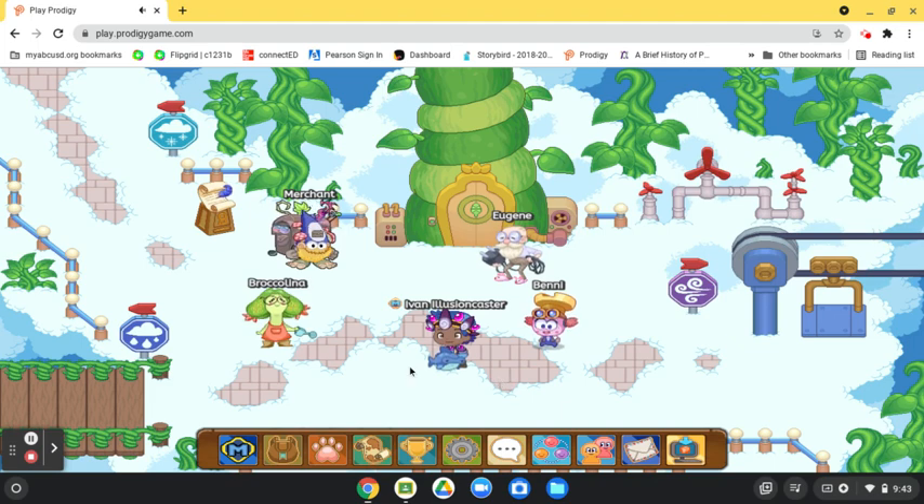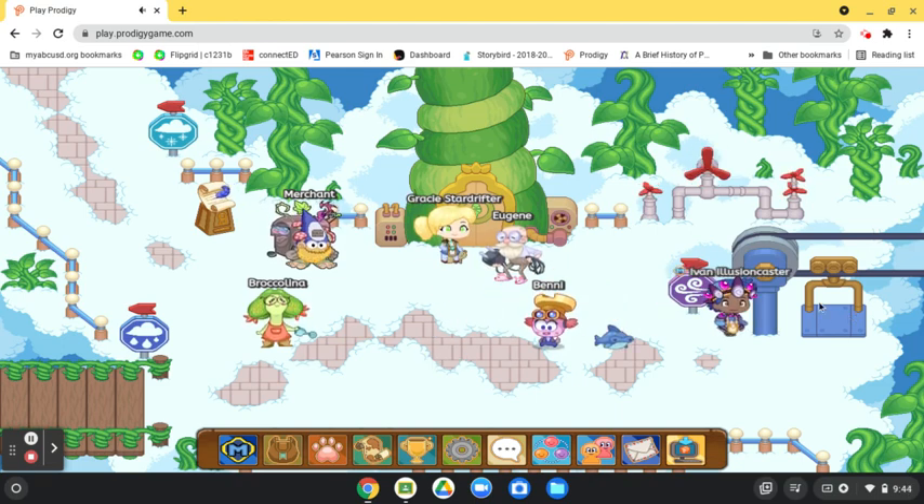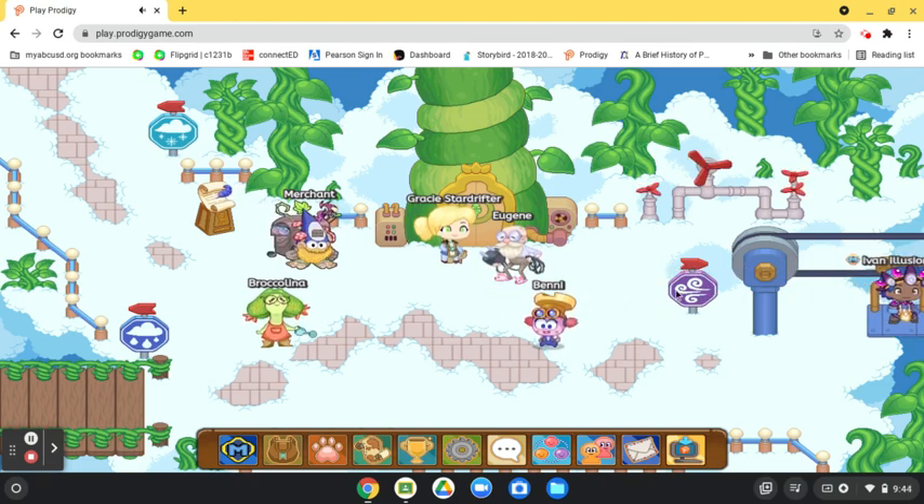I'm going to be showing you guys how to catch a Nebluff. What you want to do is go to Skywatch — I'm already in Skywatch. You want to go over here to this wind path, with the wind thing and lift.